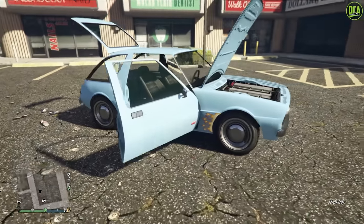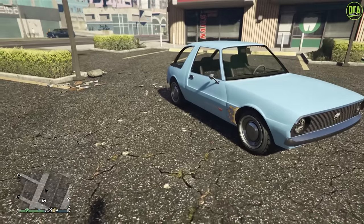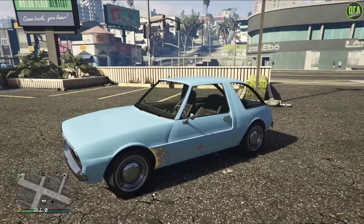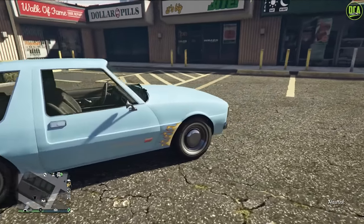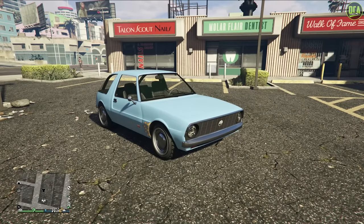Let me know what you guys think down below in the comments. I love this build - this one was fun. Not too many options; it is basically a stock AMC Pacer just with some flames on the side and different wheels, but for the most part it is pretty stock. I'm glad Rockstar gave us a car that looks so close to it - definitely a great addition and a great reference. Hope you enjoyed, definitely let me know down below in the comments what movie or TV show build you want to see me do next. Thanks for watching guys, and I'll see you in the next one.